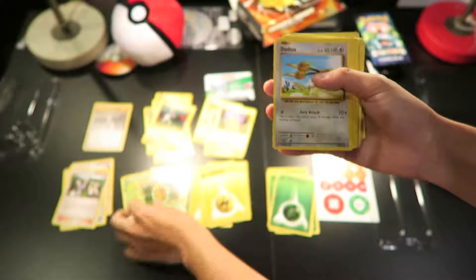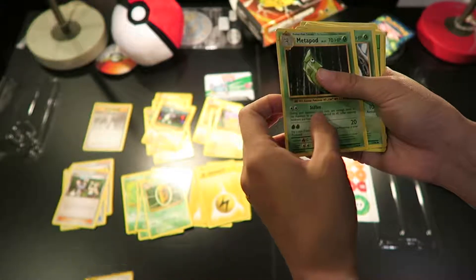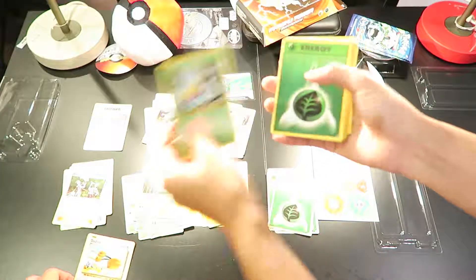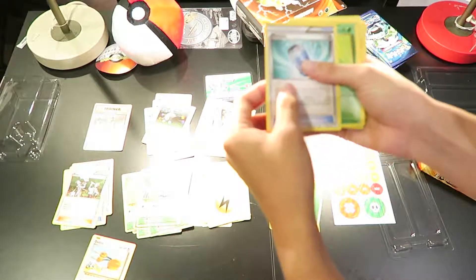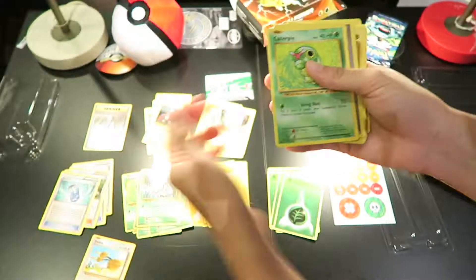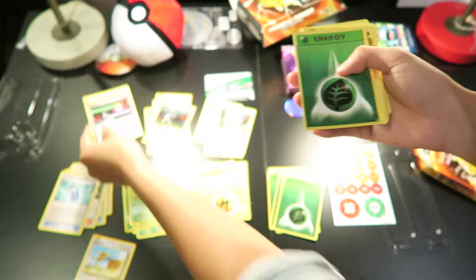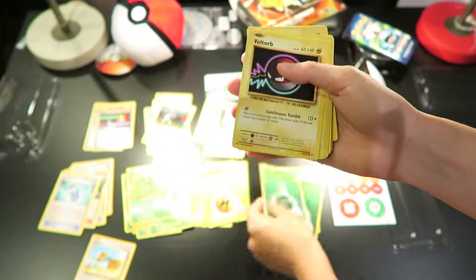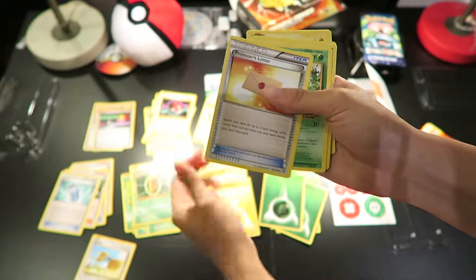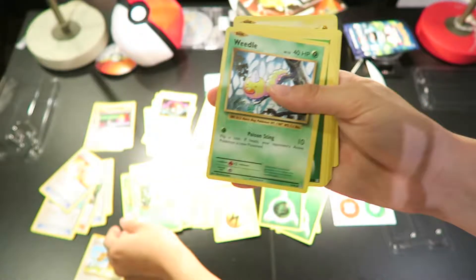Magnemite, Kakuna. This one actually has a Cut attack — it's a Normal type card. Metapod, Weedle, grass energy. Lass — I haven't seen this item card before. Oh wow! Trainer card from the Mew series. Caterpie, the Switch, grass energy, Voltorb, Kakuna, lightning energy. Another Professor's Letter. Beedrill — this is also another star rarity card.